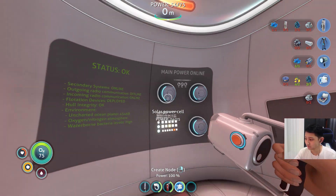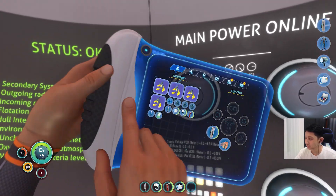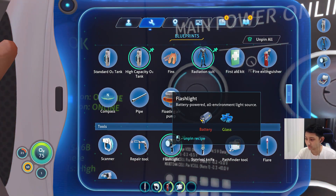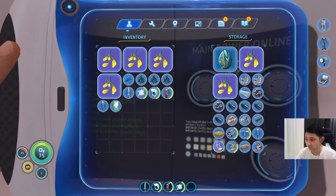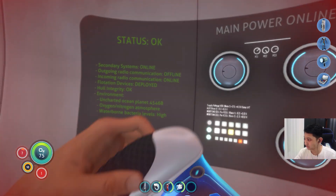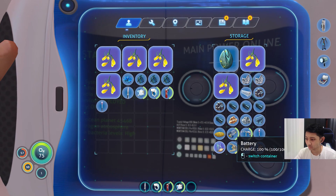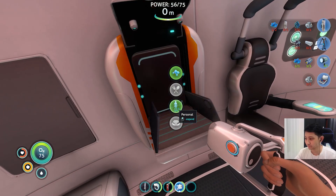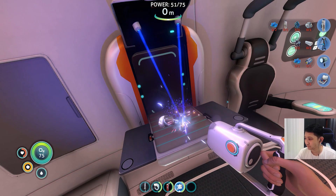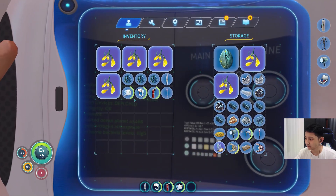Create node — I guess these are like markers for pinging. Speaking of which, I can remove that battery. I have a battery, do I not? Flashlight — the flashlight with the pathfinder? Pathfinder tool. Damn it, what do I keep?